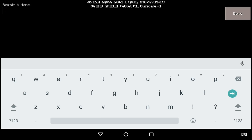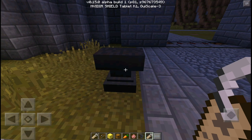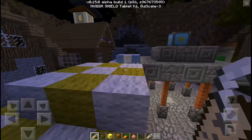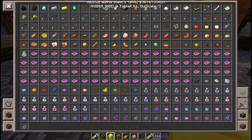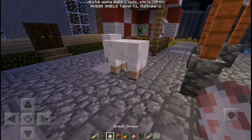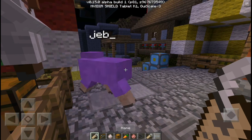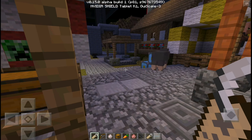The next hidden feature involves the anvil again. Rename a name tag to 'jeb_' — hit done and collect it. Then spawn a sheep, go up to it, and name it 'jeb_.' As you can see, it becomes a beautiful colorful rainbow sheep. The AI is a bit messed up since it's an early build, but it's a really gorgeous, majestic sheep.